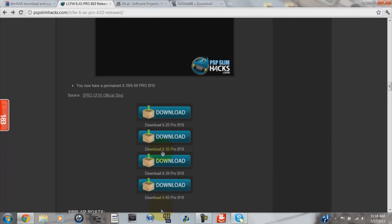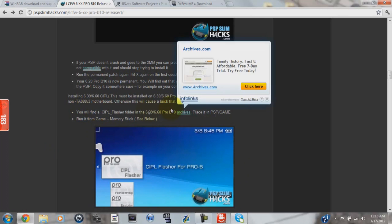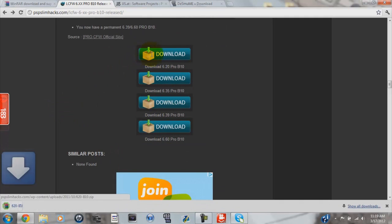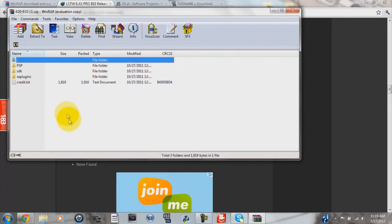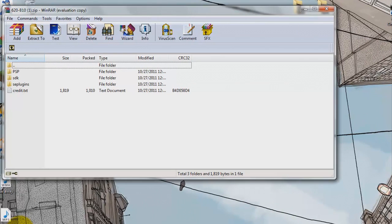Download whatever firmware version you have. Something I might point out: if you have a PSP 1000 or 2000 and it's firmware 6.39 or 6.60, you have to download something extra — it's a CIPL flasher. If you don't download this it will brick your PSP. Since I have a PSP Go I cannot show you a tutorial for that. I'm very sorry about that. So I'm going to download the 6.20 B10. I stuck with firmware 5.something because after the Vita came out I just stopped using my PSP.